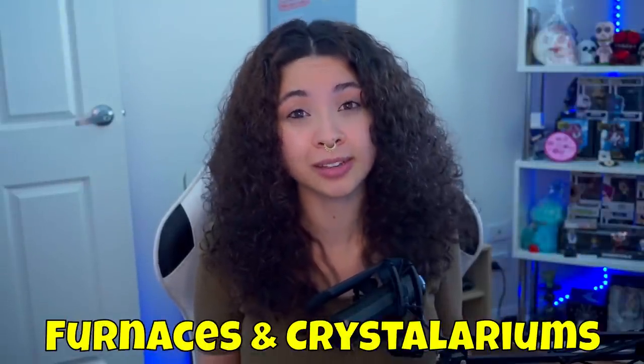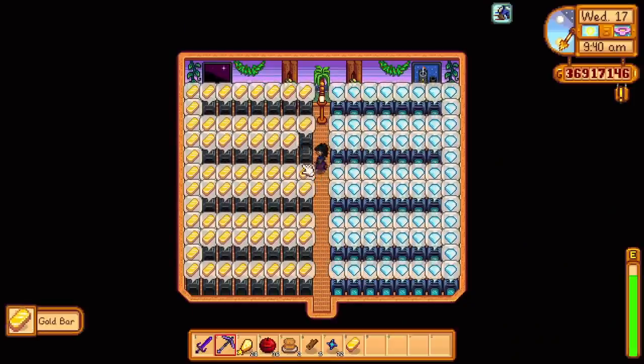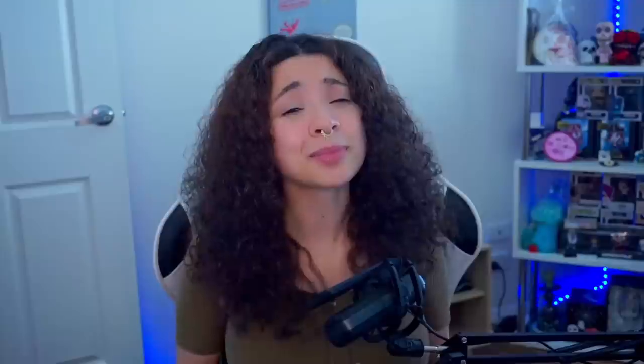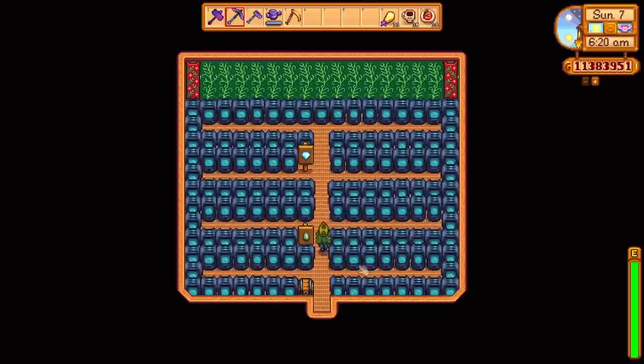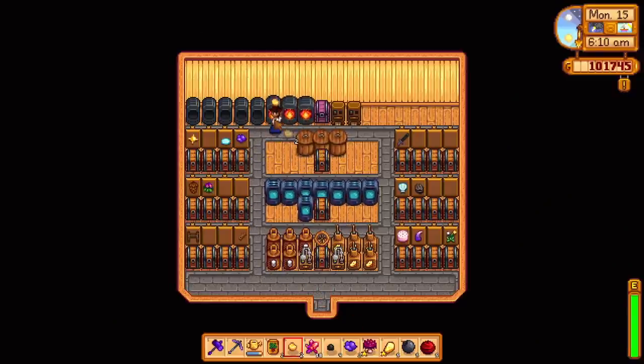If you'd rather mine, use the shed space for a mix of furnaces and crystallariums — produce bars and diamonds to sell weekly. Better yet, fill a whole shed with crystallariums: produce jades for staircases and rubies for spicy eels from the desert trader, or diamonds as the top earner. Or use it as a multi-use area with chests, furnaces, and any machines you prefer. That's why I definitely suggest using this space for sheds.